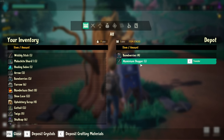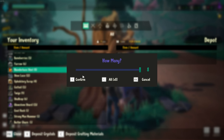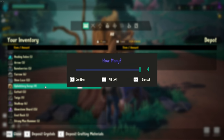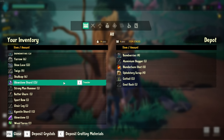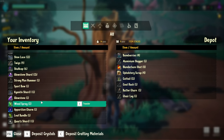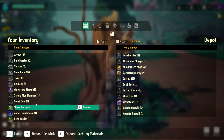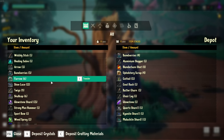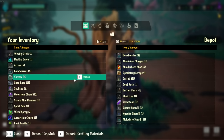Let's use the depot. Wait — I can put stuff in there! Nice. Let's transfer all — I don't need that right now. Let's transfer a lot of stuff out of my inventory. We'll keep the bow. Chair leg — I don't need that. Quartz shard, kyanite shard, malachite shard — probably not right now. Twigs — we'll transfer those as well.